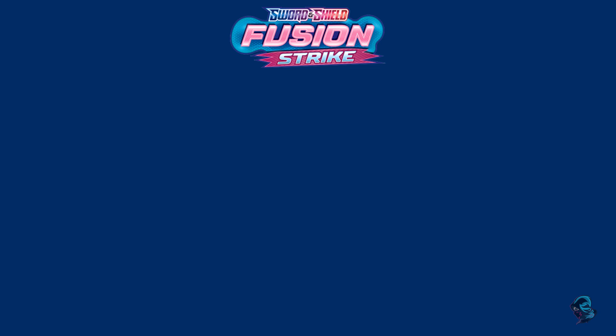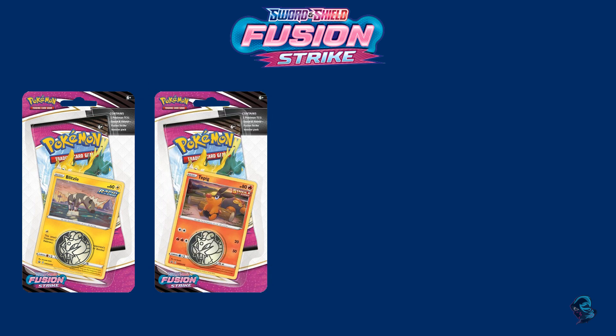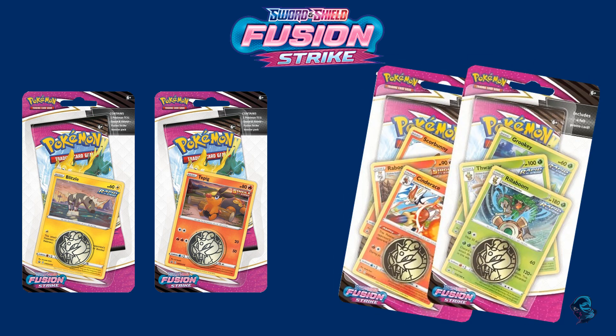Next we're gonna have four different blisters. The first is for Bixel — comes with one blister, one card, and one coin. The second is for Pikachu with one blister and one card. The next two are for Grookey and its evolutions — you get the three-card evolution set, one blister, and one coin each. Pretty cool!